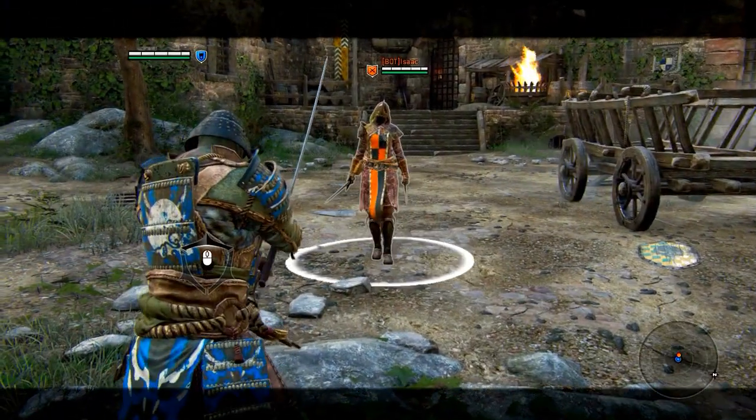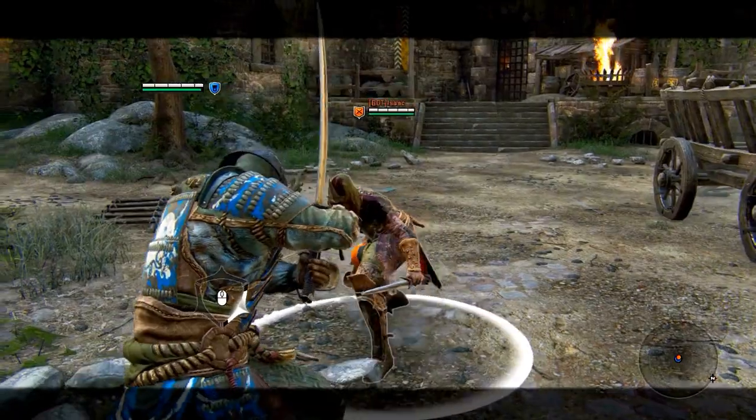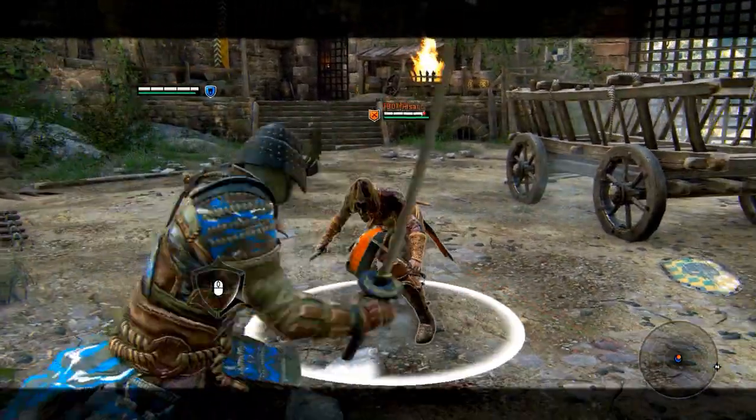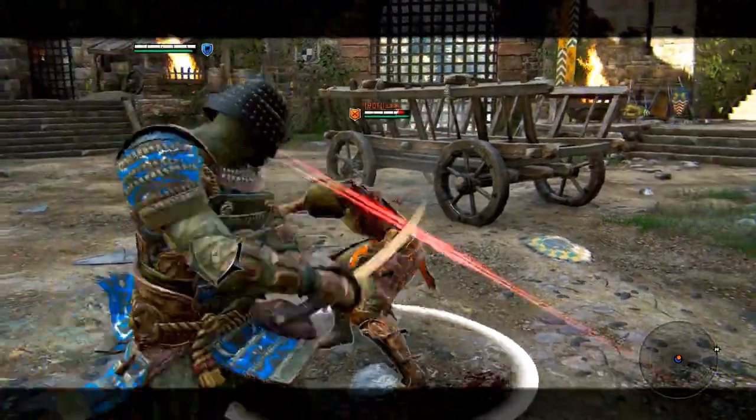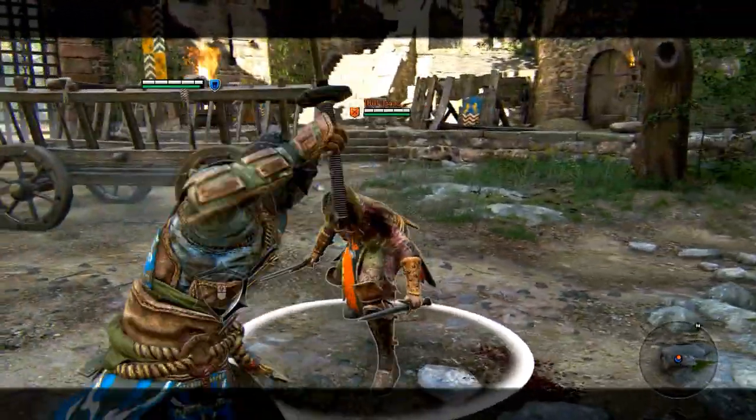Perform a Lightning Strike to quickly attack the opponent from the front by pressing forward, a dodge and a light attack. This can be used in close combat but it leaves you quite vulnerable. Use it when you're confident that the opponent can't counter it.